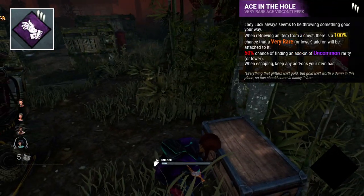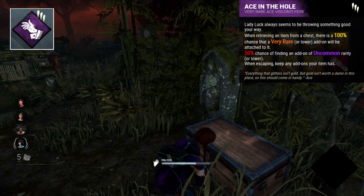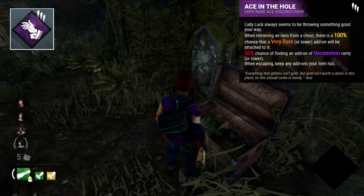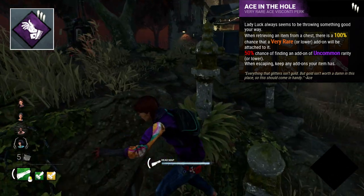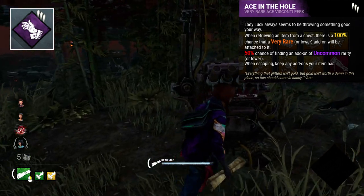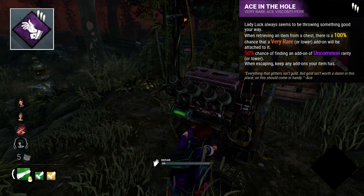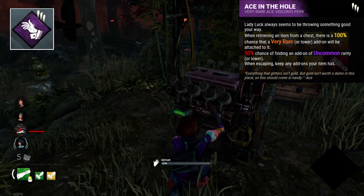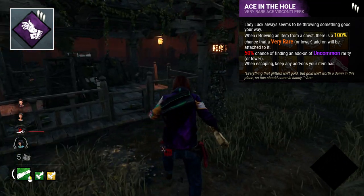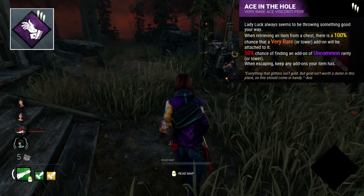Ace in the Hole is next up, and is a chest-based perk. This will make items you pull from chests have add-ons attached — you're guaranteed one and have a 50% chance of receiving a second. This perk is really unique for giving you add-ons mid-game, something which I don't think is doable with anything else in the game, let alone just the survivor side. It's pretty fun to go around looting chests, and it's even better when you have the extra random factor of what add-ons you might get. You might get a map with the ability to see killer possessions, you might get a great flashlight, or you might get a medkit with a styptic agent.